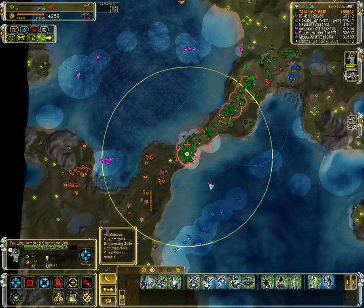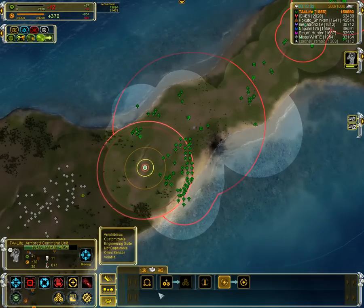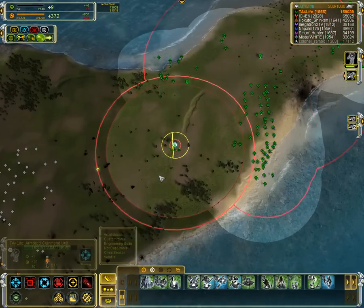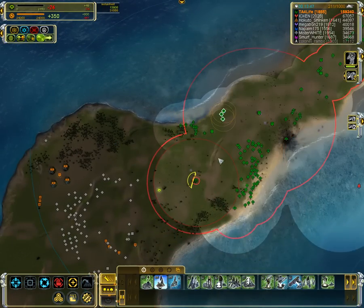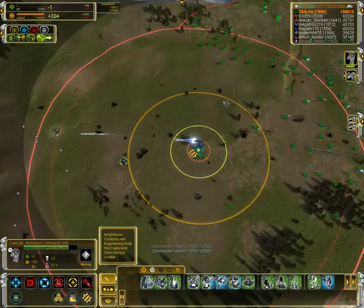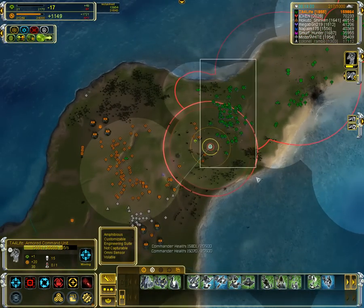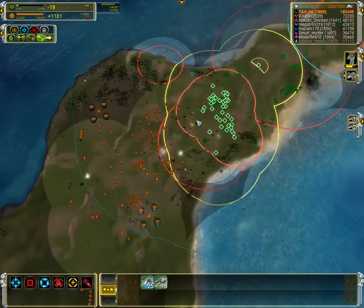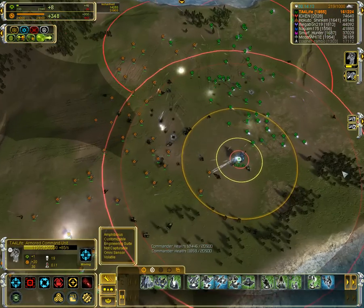I've got to get some better coverage for my ACU. You can see the second nano would be great, but that's extremely expensive — this is the one that Eisenhead used against Fried Rice in that game where he was overcharging experimentals. I'll start a Tech 2 point defense — I won't actually finish it with ACU, I'll get the engineers to do it. One thing about Tech 2 point defense from Seraphim: I'm actually getting hit right now. Got to take care of those with the overcharge. Still got to be careful — don't want to take too much damage.